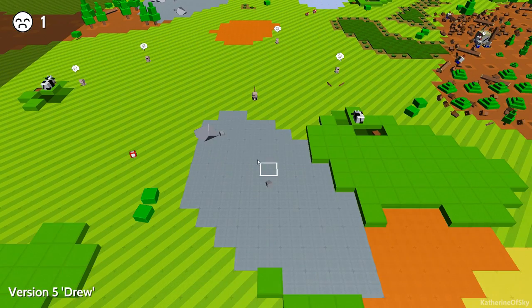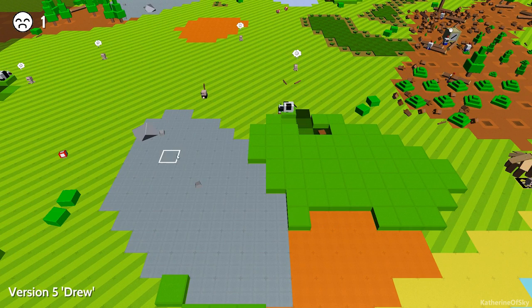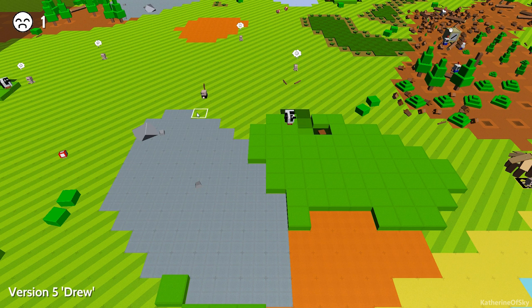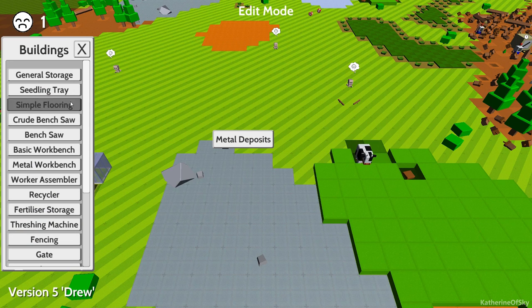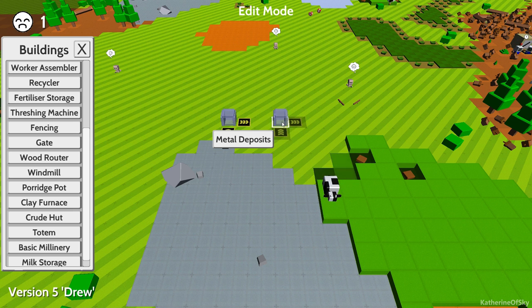To make metal, metal processing is a little bit different than wood because you need to make a melting situation like a furnace. So we're going to start doing that. First thing I want to do is build a couple of these clay furnaces. I want to just space them out a little bit from this metal deposit — the first one here and the next one here. Yeah, we'll put it here.